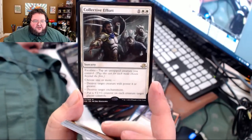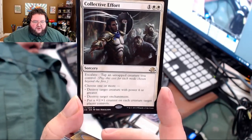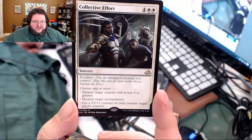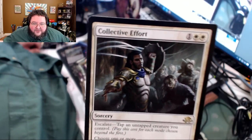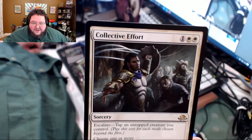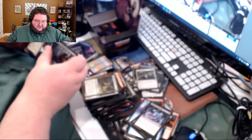There's Collective Effort — three casting cost sorcery for white. Destroy target creature with power four or greater, or destroy target enchantment, or put plus one plus one counters on each creature target player controls. Look at that art — Gideon with the shield and the whip going crazy, all those zombies. Love it.